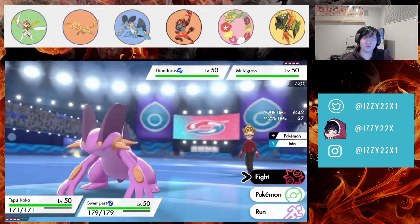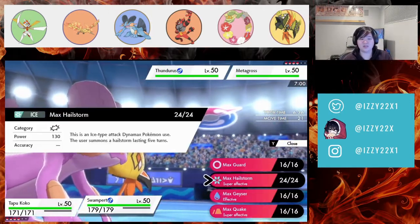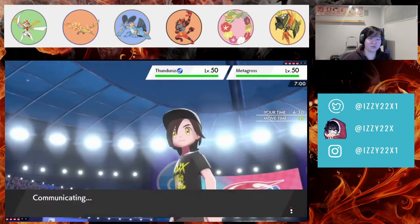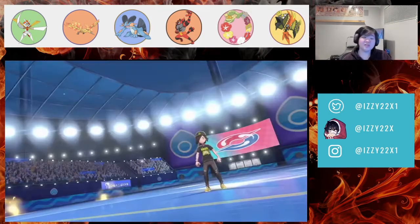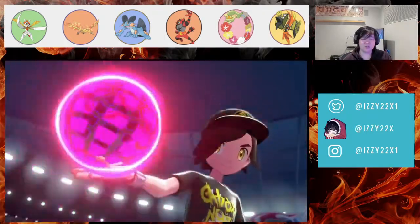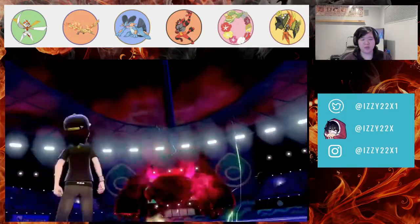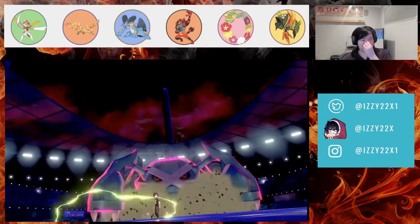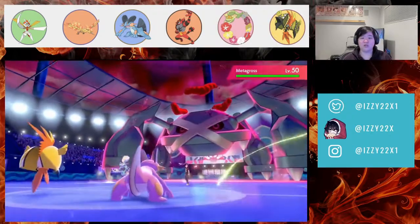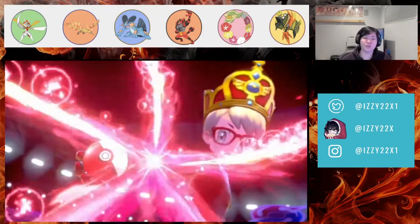We go for Dazzling Gleam — not for damage, but in case Thunderus has a Focus Sash. We're ignoring Metagross and going for Thunderus to break the sash. Our Swampert should survive a Max Quake from Metagross. If Metagross went for Tapu Koko, Tapu Koko has a Chople Berry so it should be fine.